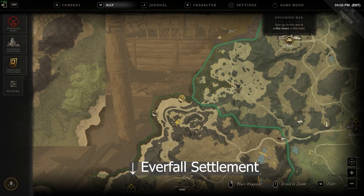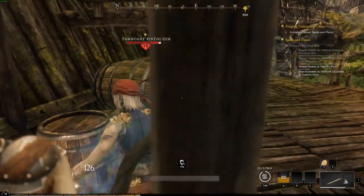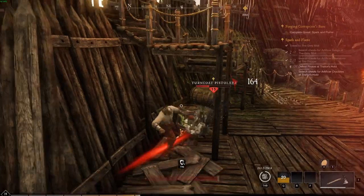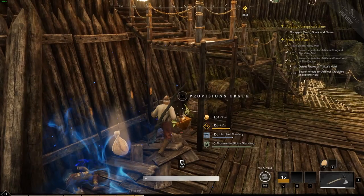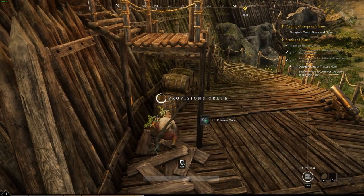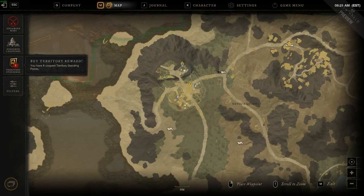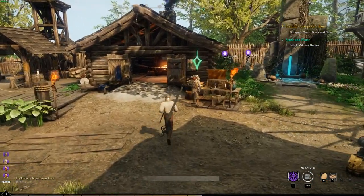We're north of Everfall Settlement doing Spark and Flame. One thing you'll notice is the quest icon above the nameplate of your NPC — that's really helpful as it's easy to wander off in some locations. It's just good to keep an eye out to make sure you're killing the right things. Monarch's Bluff Village Settlement — talking to our friend here.